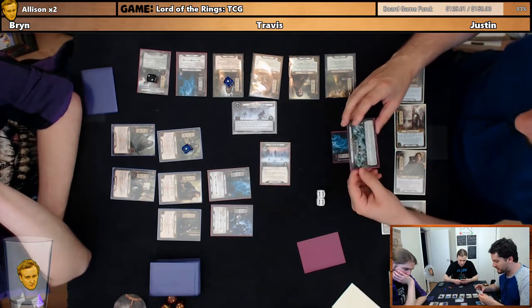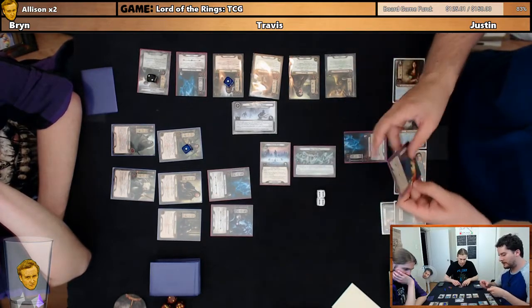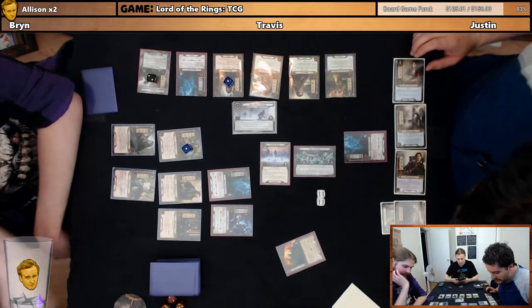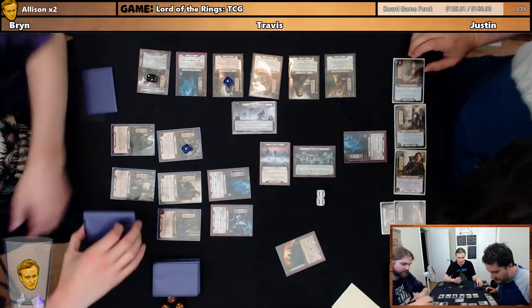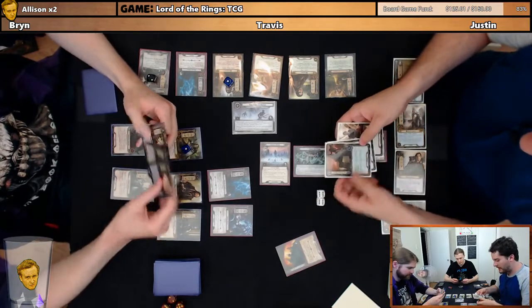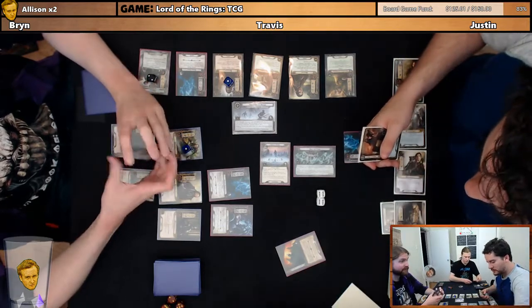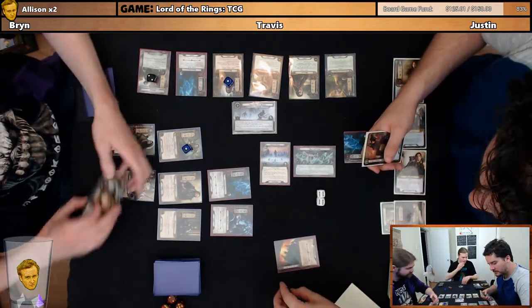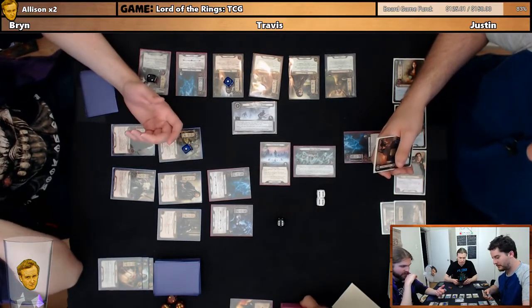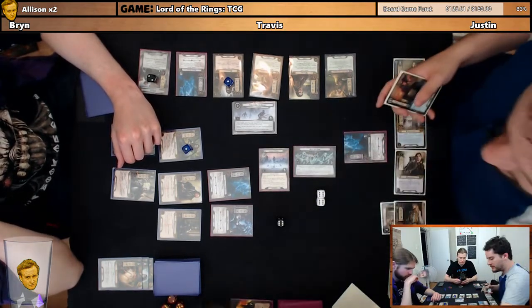At the end of the refresh phase, discard the top three cards of the encounter deck. Return the topmost undead enemy in the encounter discard pile to the staging area. When revealed, each player discards the top three cards of his library. Until the end of the round, add two to the total in the staging area for each different type of card discarded this way. All right, I have two allies and an event. I have three allies. Two attachments and an event. It's Gandalf, Dunedain Hunter, and Gandalf. So that adds six threat.